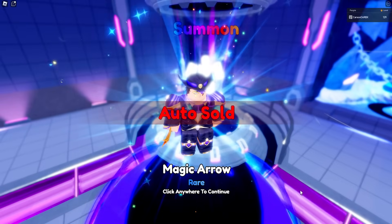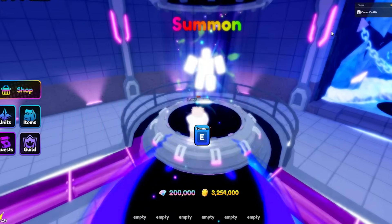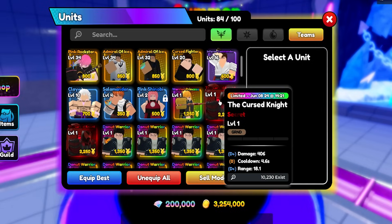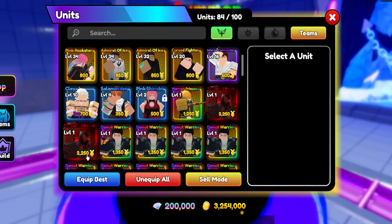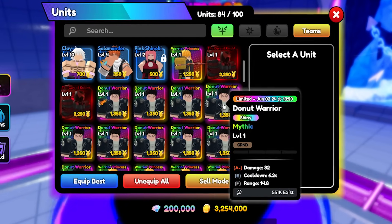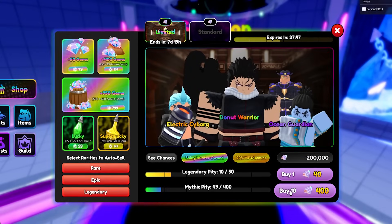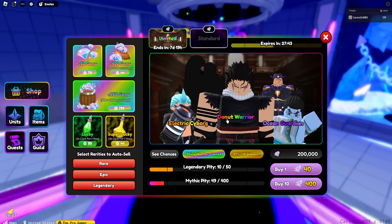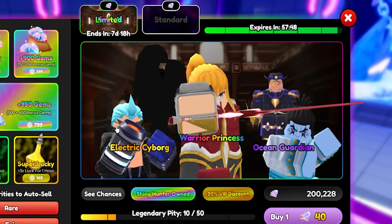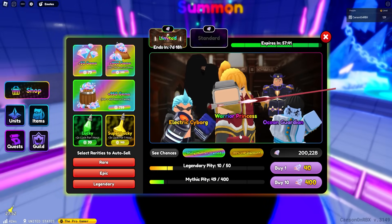One hour later. All right, we're about to hit the halfway point. Quick little checkup - we have 3 million gold and we still have 2K. We have two Secret Cursed Knights. Before I think we had 14 Shiny Mythicals, now we have 15 - so we got two extra ones. We still have the Donut Warrior. I'm going to go to the time chamber - see you guys in a little bit.